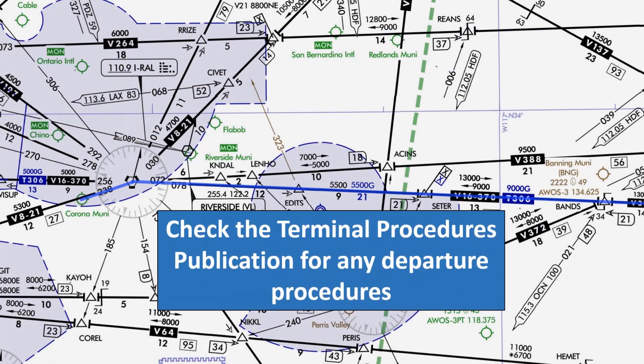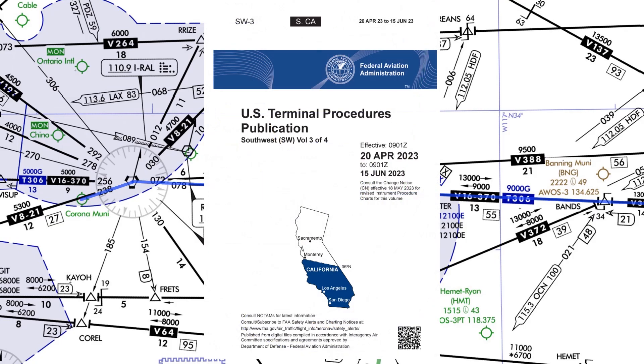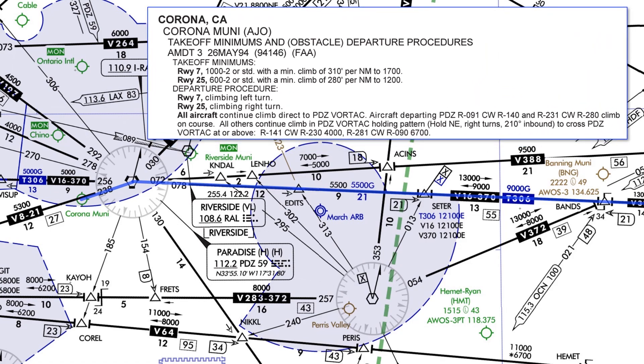We should check the terminal procedures publication for any departure procedures. We'd normally want to start on our filed course right away — getting to 400 feet and turning direct to the VOR — but we have to see if there's a departure procedure. This is the terminal procedures publication for Southern California. In the takeoff minimums and departure procedures section, the airport lists an obstacle departure procedure, or ODP. Since Corona is non-towered, there's no radar vector available, so we're responsible for terrain and obstruction clearance. Always check for departure procedures before leaving a non-towered field in IFR, especially if weather won't allow climbing in visual conditions.